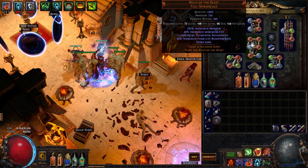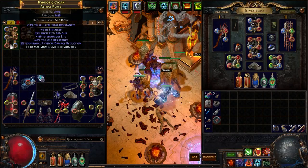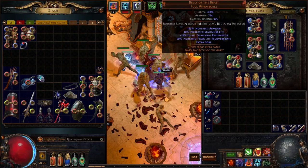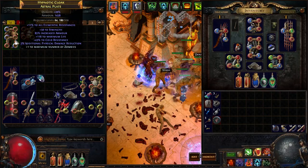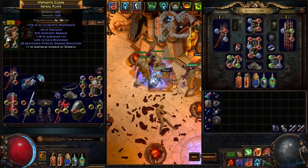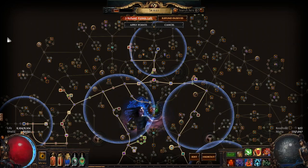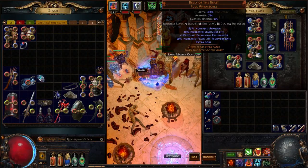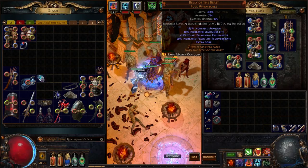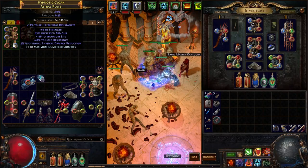The chest piece is flexible. For a long time I ran with a rare chest that had the Catarina crafted mod for plus one Zombies, which is completely doable. If you don't want Belly of the Beast you can use a chest with decent life, resistances, and that plus-one Zombie craft. I eventually switched to Belly of the Beast because I was dying too much to one-shots. This is a softcore build, but you could probably transfer it to hardcore too.